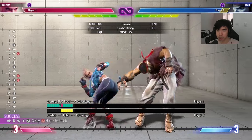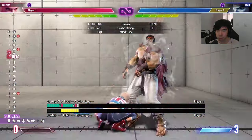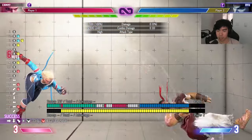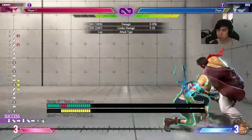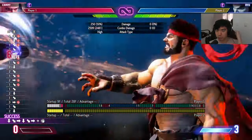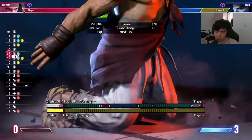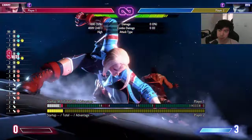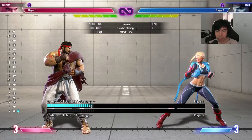If you just do DP into level three normally, you won't actually get the hit. You have to charge it and cancel the first hit of it. It looks like you just have to charge a little longer than previously. So those are the things that she has up close.